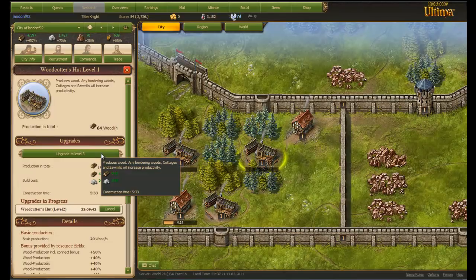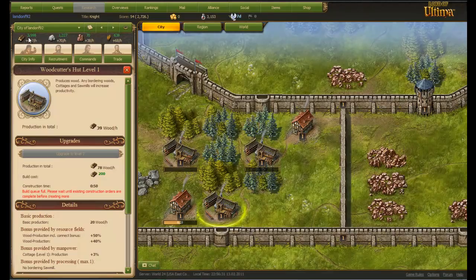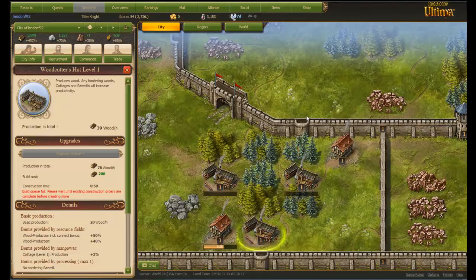There is a cap on how much you can build — my build queue is full. But the main resource you want to get up is wood. That's the hardest one that everybody keeps telling me about.